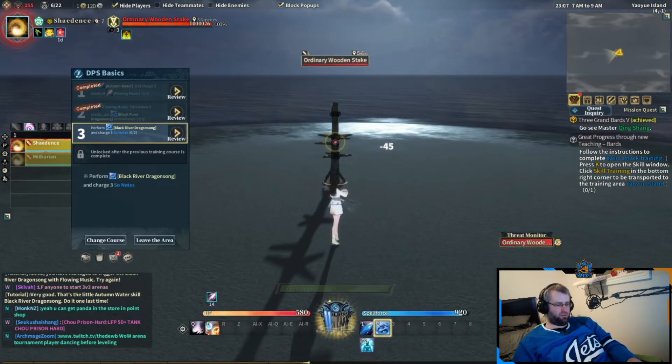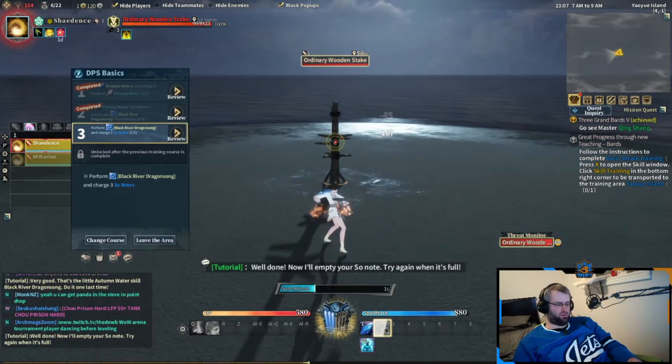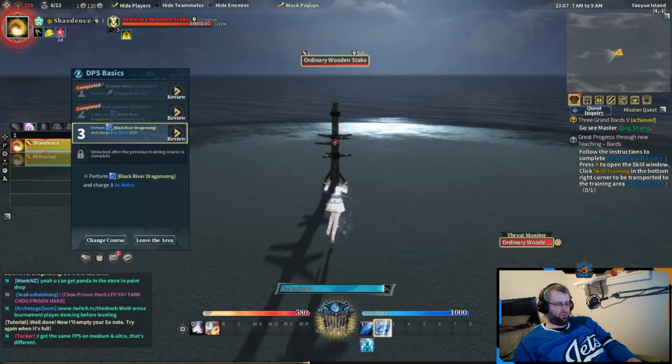Flowing music can stack up to 5 times and can be tracked with those little rectangular points above your class resource bar. Your first tier talents let you choose between fire and frost abilities.